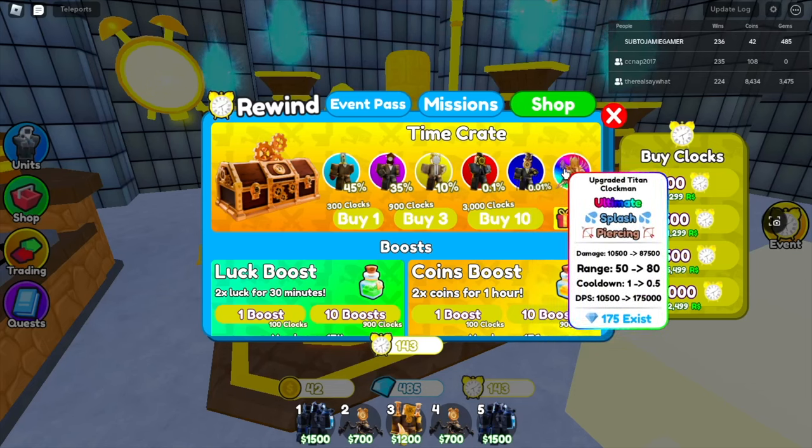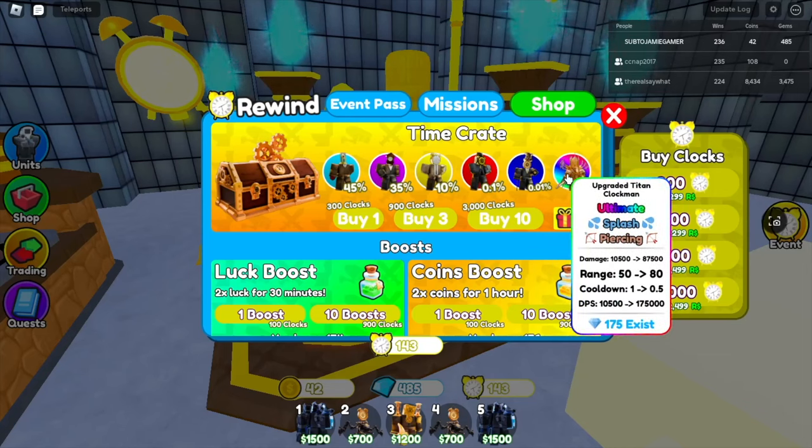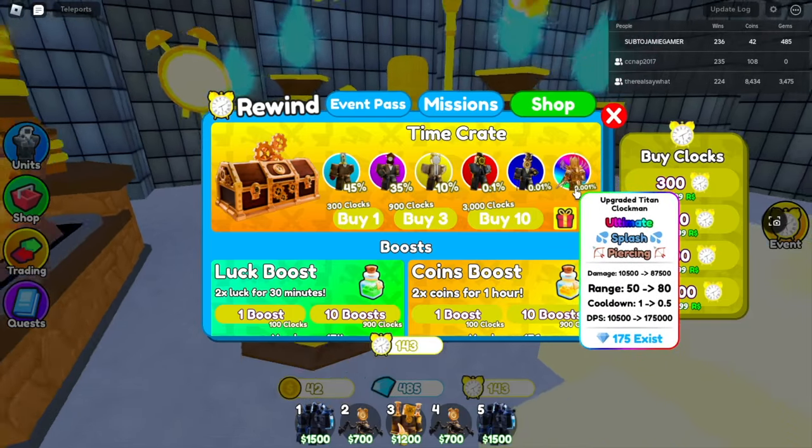This is where it gets exciting — the ultimate. 175,000 damage a second. Like, that's a lot. 80 range. According to a video I watched, apparently when you use his freeze ability, he gets 50 times extra damage, 10,000 extra range, and he kills every toilet instantly. But it's only a one-time ability.